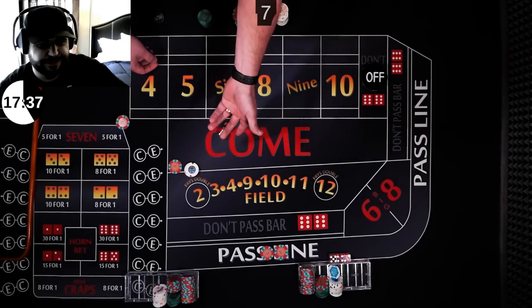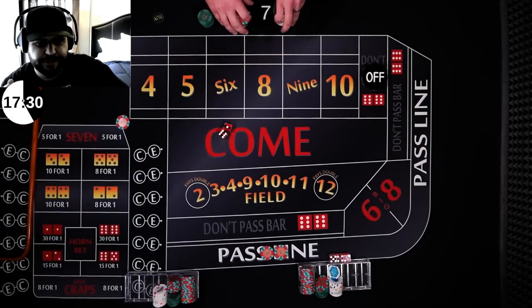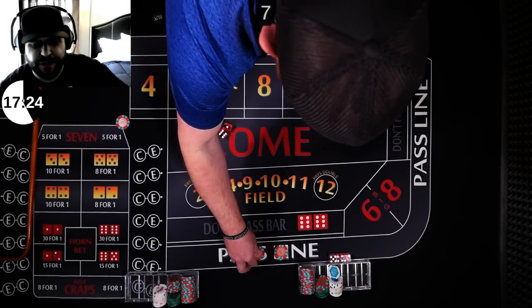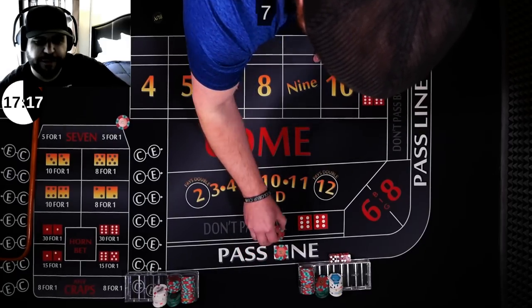So basically $8 is the payout, and I'm assuming you want to go back on the horn? Exactly. So it basically breaks even for itself and he's right back up. The seven is basically insurance for the horns, as the field is for the pass and vice versa — it's all hedge bets for the beginning. Do you want to go back in the field? Yep, back in the field.